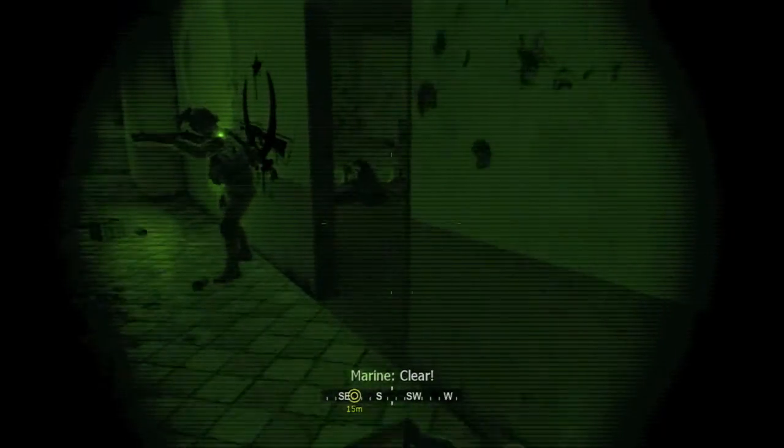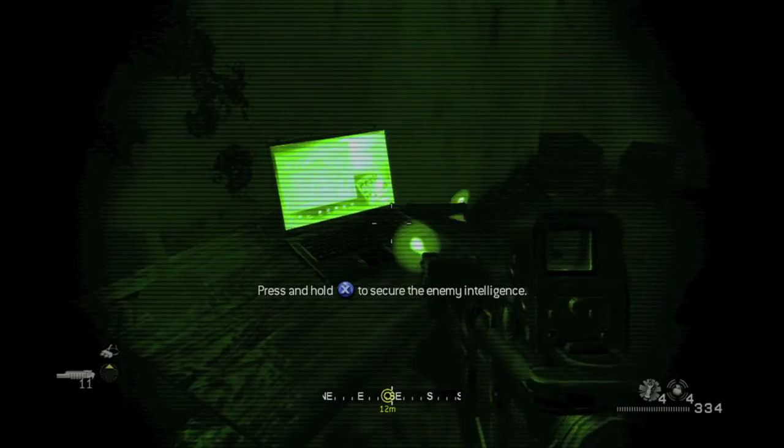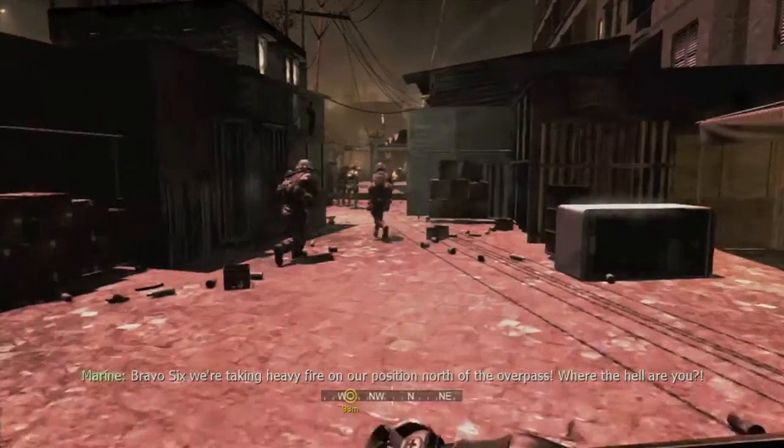The first one is right when you head to the second floor of the apartment and your buddies break open this door — it's right on this table right here.